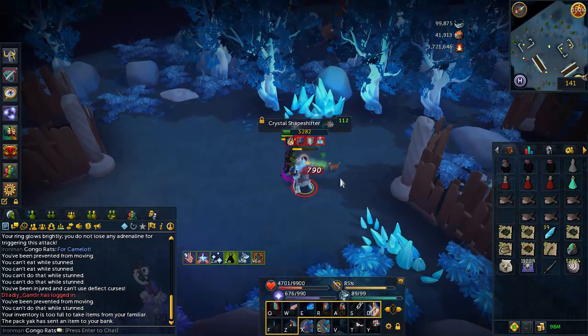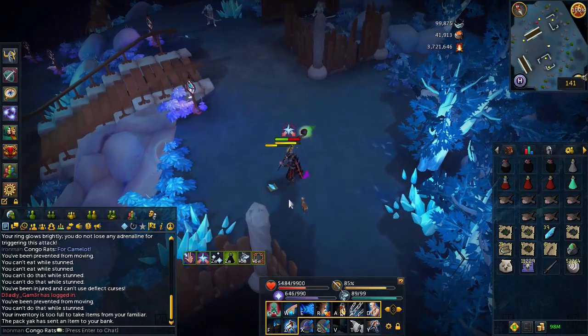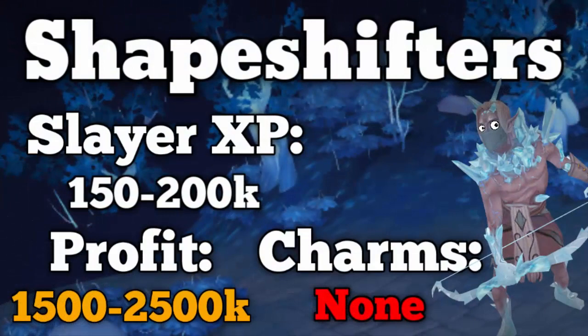So let's get into this guide. I'm going to mostly talk about Slayer-related topics — how you kill them, XP rates, and all that. But you can also use this guide if you just want to camp the creatures. One thing to mention is when the Crystal Shapeshifters first came out, the XP was pretty bad, but that was recently changed. Now if you kill these creatures, the Slayer XP is decent. It's not one of the better XP tasks in the game — it's no Eruts or Celestial Dragons — but it is pretty good. You're going to get around 150k to 200k per hour. If you're on task with overloads and tier 90 weapons, it is possible to get up to around 200,000 Slayer experience, which is a fairly decent task.